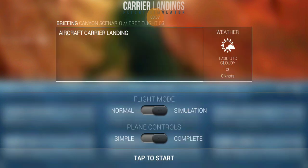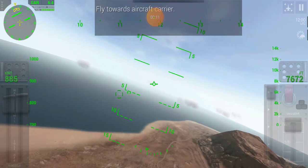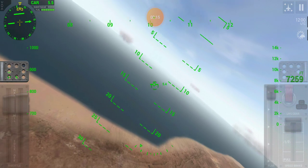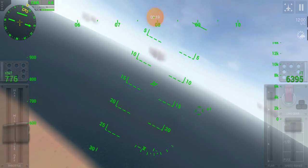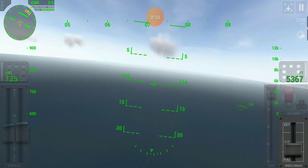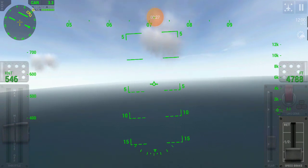Land the F-18 Super Hornet on a carrier with the canyons scenario, landing on an aircraft carrier — random start, it could be anywhere in relation to the carrier. And we are on right base.